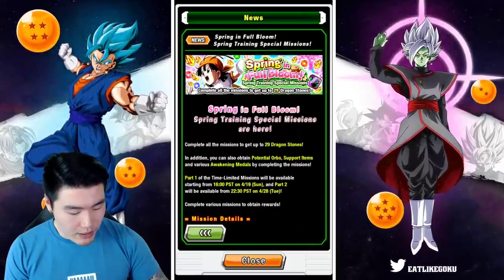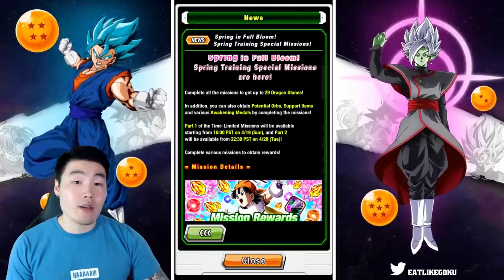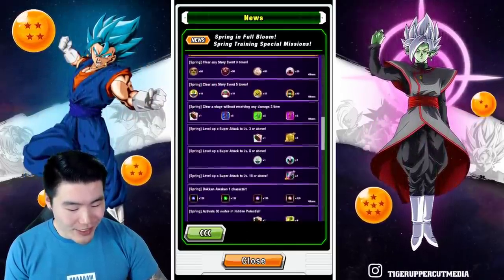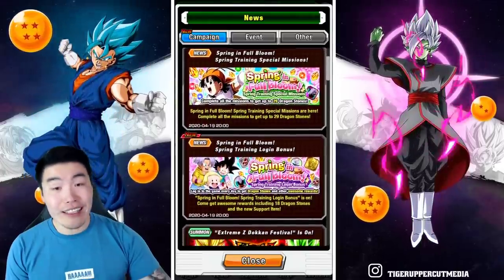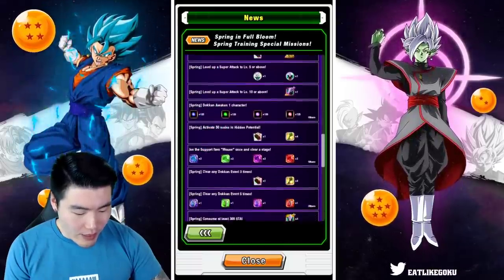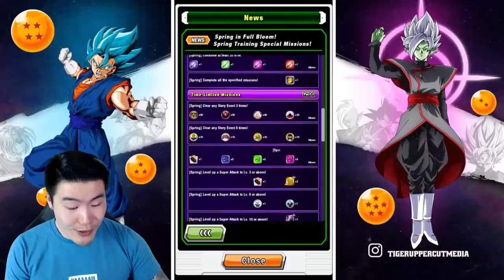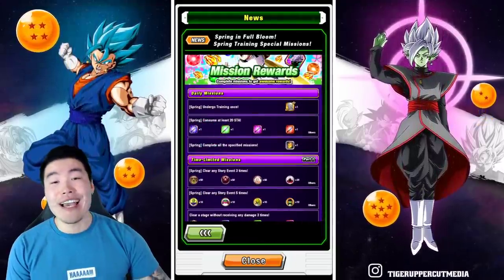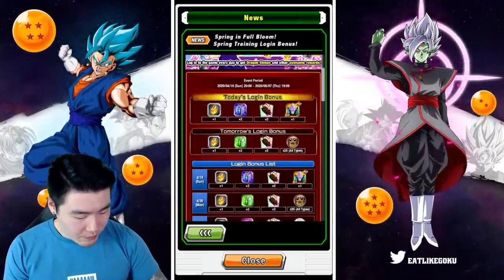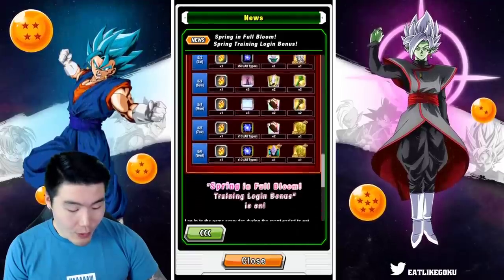Let's see what these special missions look like. In total, 29 Dragonstones for the missions — it's not the worst I've seen, not the best I've seen. So 29 stones including the daily. For the limited missions you're only getting about six stones from those, and then one stone per day. Add all those up, that's 29 stones. And then for the login bonus, one stone a day every single day.